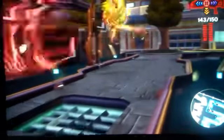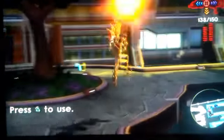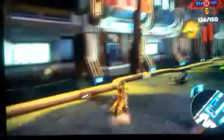Coming in at number 9 has to be the Scatter Gun. It was okay in Jak 2, but in Jak 3 it was terrible because you had all the other guns. You could do certain moves like doing an uppercut and shooting — it would shoot downwards or upwards, which was pretty cool — but it wasn't the best, and that's why it's coming in at number 9.